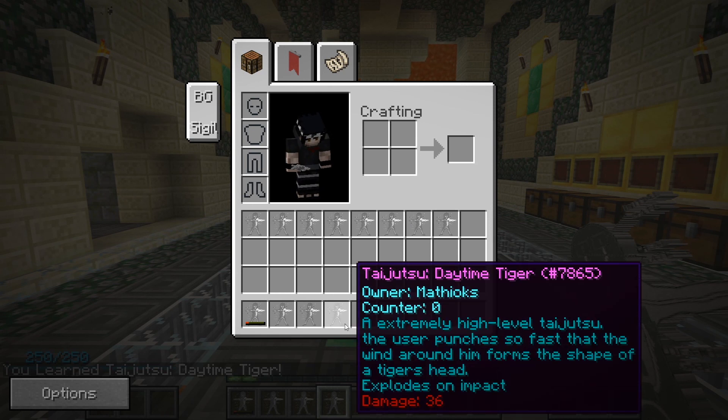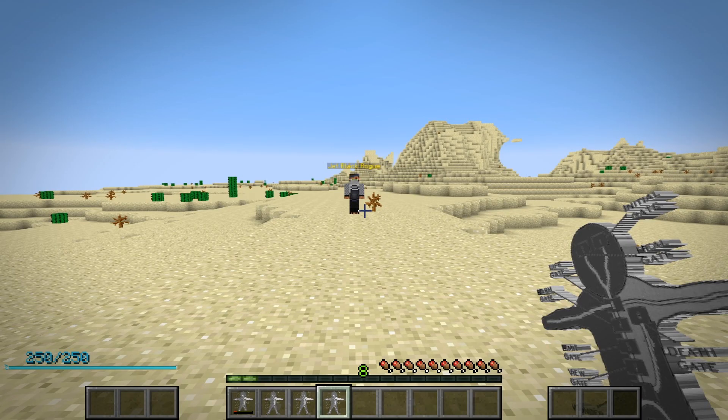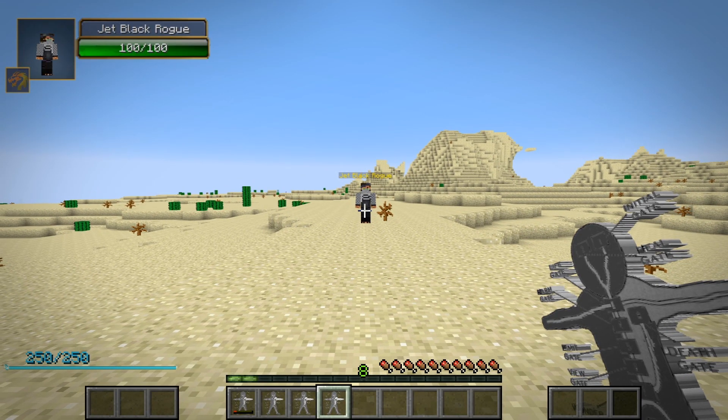The 11th taijutsu skill is Daytime Tiger, an extremely high level taijutsu. The user punches so fast that the wind around them forms the shape of a tiger's head. Right click this item to use this jutsu. Not only does it do a massive amount of damage, it also explodes on impact. I didn't want to mess up the training room, so we had to go outside for this one.